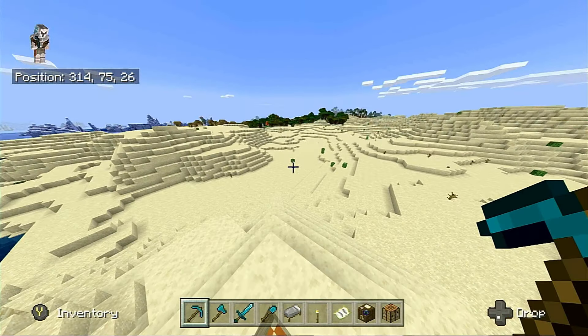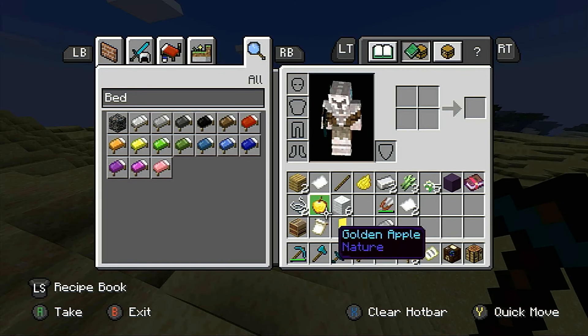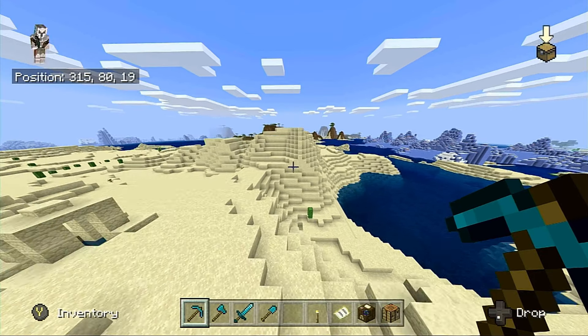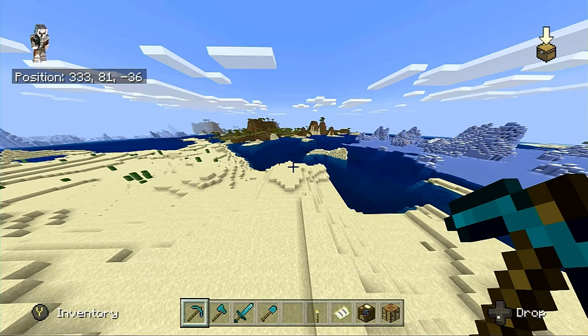We got the golden apple. Now what we need to do is get some paper, so come on over. You want to be on the lookout for sheep because you're going to need wool.